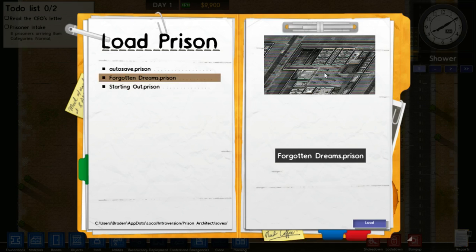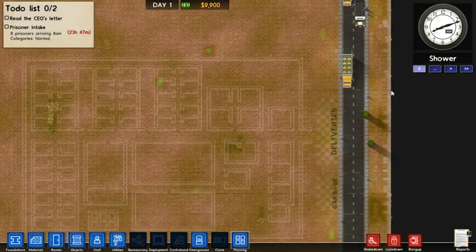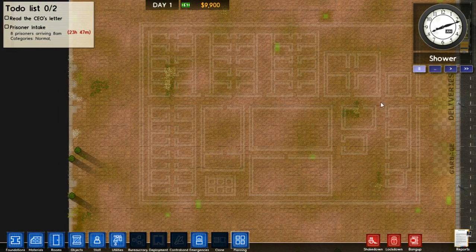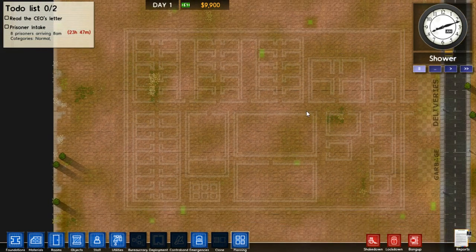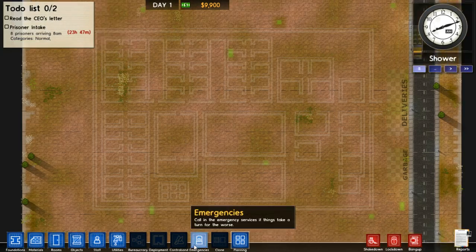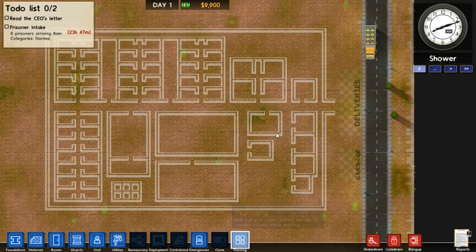Forgotten Dreams is a pretty good one. It's a compound similar to this, because the previous prisons I built were one big building which I then extended outwards through more rooms, but I kept messing up the foundations. So I decided to go with an open air compound - basically a whole load of buildings surrounded by a wall. And it's worked out pretty good. So I'm going to talk you through all this.